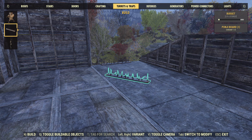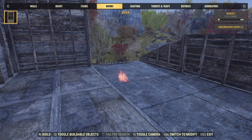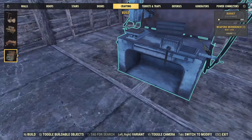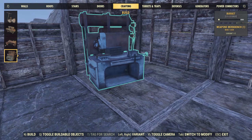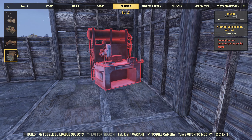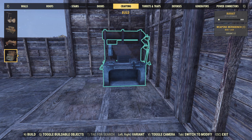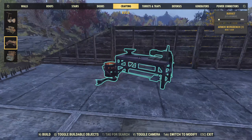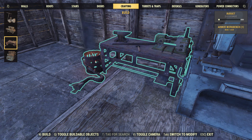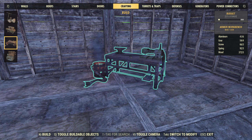Let's plunk down the crafting station, shall we? Weapons workbench — seems right. Let's put that against the wall right there, and this thing next to it, right there. Perfect. Then I think I find my bed.